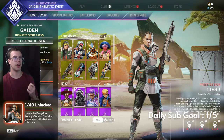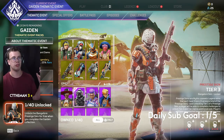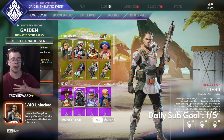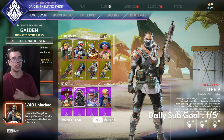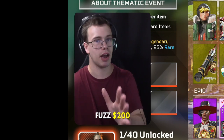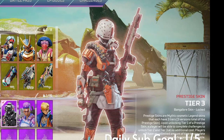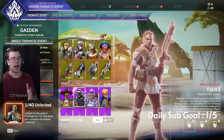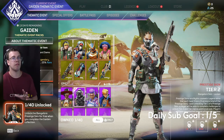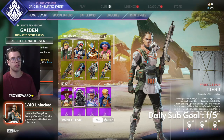Now the best part of this event is the new Bangalore prestige skin. If you are a Bangalore main, this prestige skin is absolutely amazing. I cannot see myself grabbing it because I don't main Bangalore and I can't justify spending $160 on this skin. However, if we do get a Wraith skin I'm about to cop it since I have the kunai and everything. But if you're a Bangalore main and you want this, I would honestly just buy out the whole event. I originally thought the Valkyrie Heirloom was going to be part of this event, which would've been the best scenario possible, but unfortunately that wasn't the case.